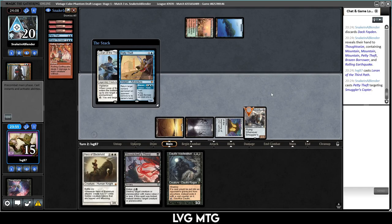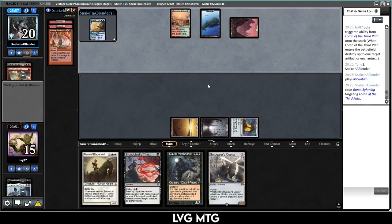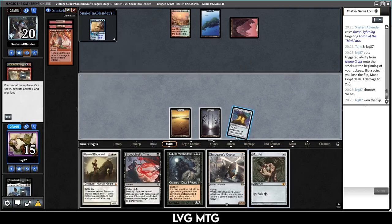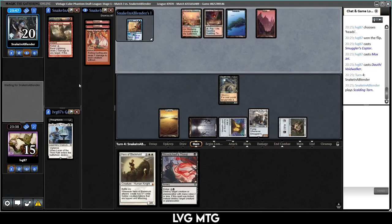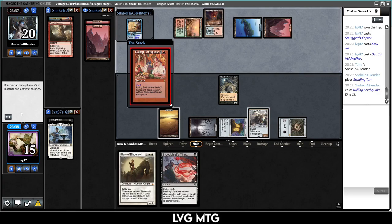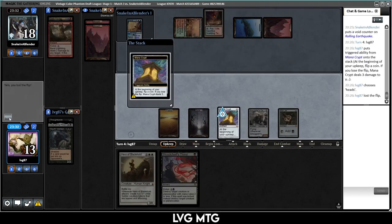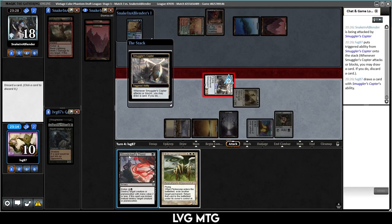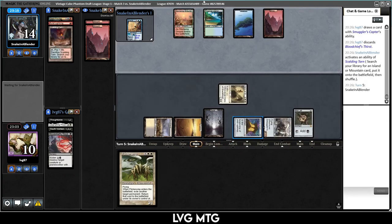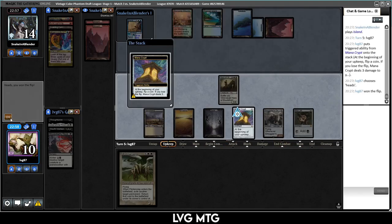I'll play Loran and crew the Copter — they'll bounce it, that's fine. They're not going to let us crew it. Play the Mountain — they drew a Burst Lightning. Heads-lost-a-flip again — Mox Jet. We go Copter, Mox Jet. They'll Rolling Earthquake — sad but it is what it is. They do Earthquake. Now we're looking to draw a white source or another creature. Heads-lost-a-flip — white source! Play the Hero, crew the Copter. Draw Flickerwisp or Blood Chief's Thirst — this can kill the Brazen Borrower.